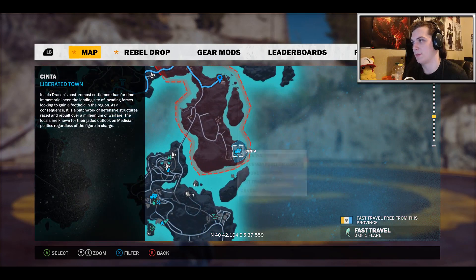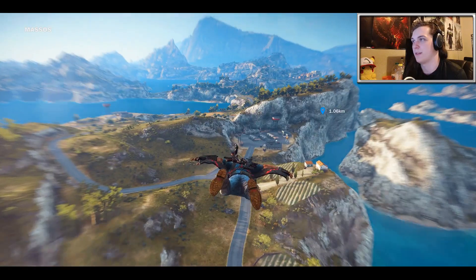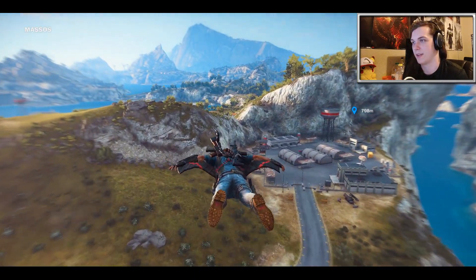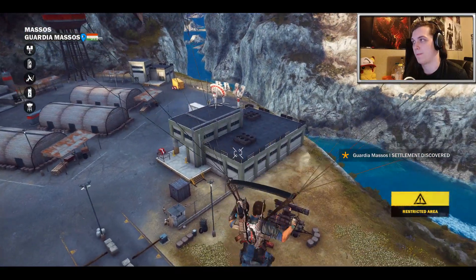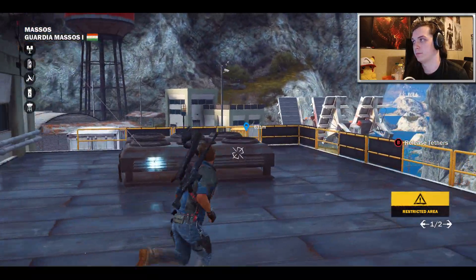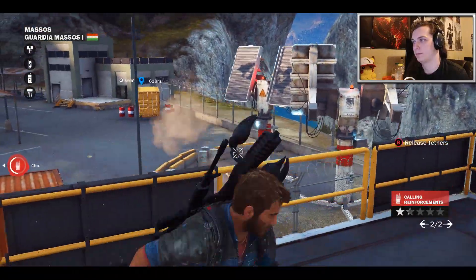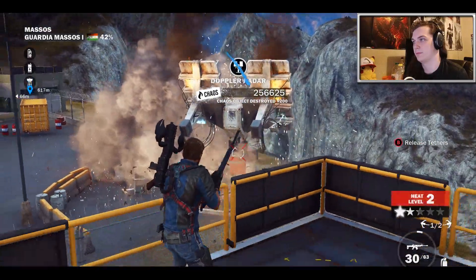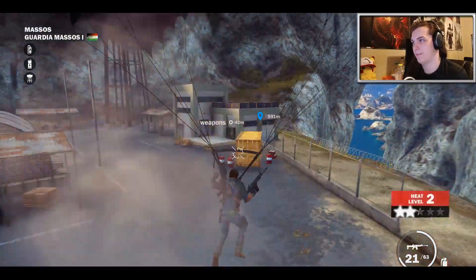I might be able to fast travel somewhere — maybe here. I'm going to fast travel to this village and then make my way north and try to find some more bases to capture that one next. These are little bases, so these should be super easy to destroy. There's also a tank there — that would have been useful to capture. I don't have a whole lot of ammo, which might be a problem.